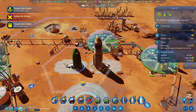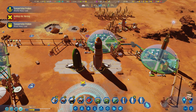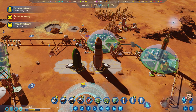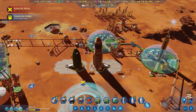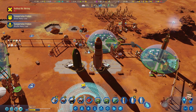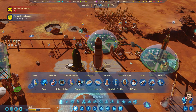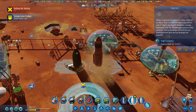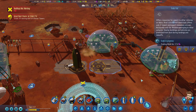It technically takes 130 fuel, 100 metals, and 100 Electronics, which are just locked on board — they're not going anywhere. I do have colonists who are trying to get back down here. Damn dust storms.